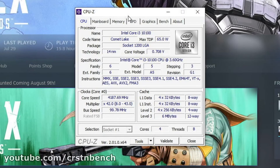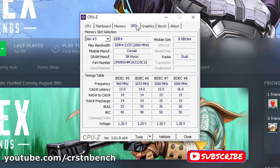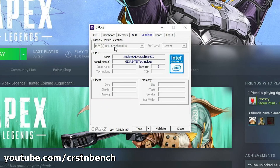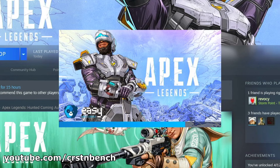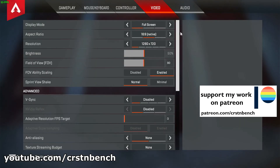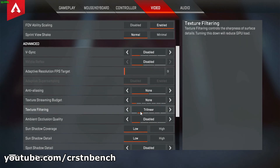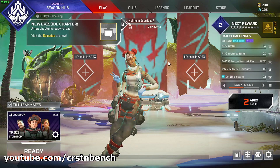Hello everyone, welcome to a new video on this channel. Today we are testing the Intel Core i3-10100, 16 gigabytes of dual channel RAM (2x8 gigabytes), and the integrated Intel UHD Graphics 630 in Apex Legends. Since this is a pretty demanding game, we are going to be restricted to 720p low settings. Whether this game is going to be playable or not, we are going to find out very soon. We are in game, everything set to the lowest. Let's jump into a match.